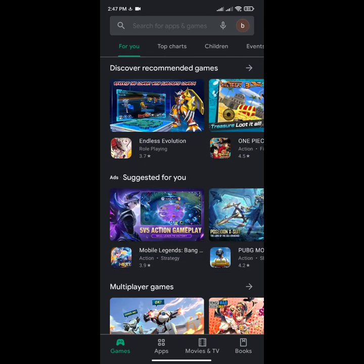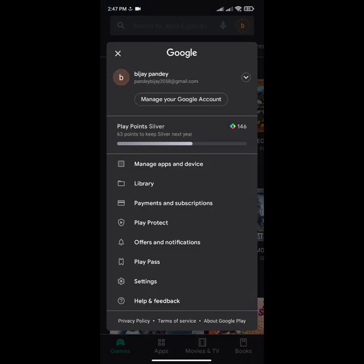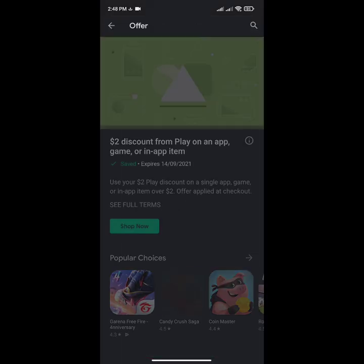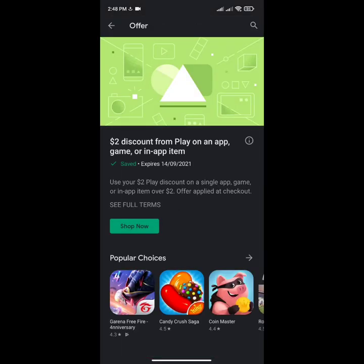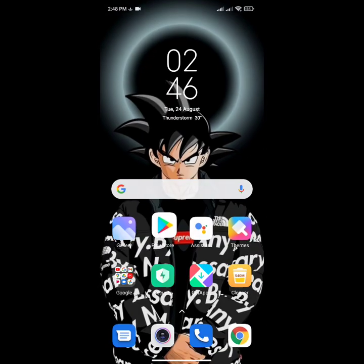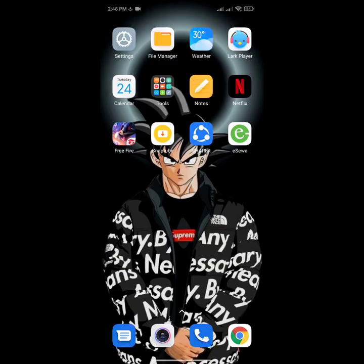I have redeemed my 100 points to one dollar. In my notifications I can show you I've received a two dollar Play credit from Google — it says 'offer two dollar discount on Play app games over two dollars.' I'm going to use it and purchase 300 diamonds for just one dollar.